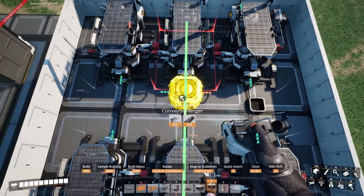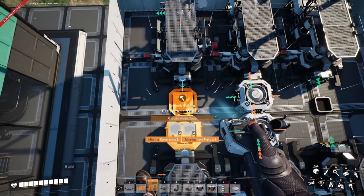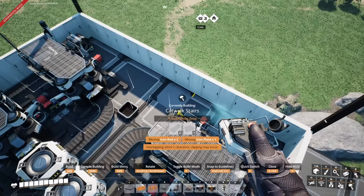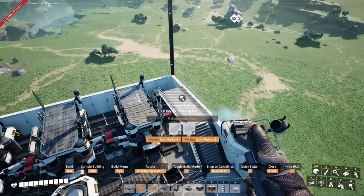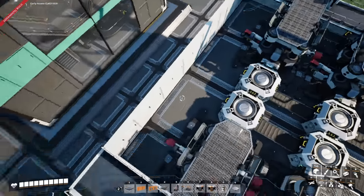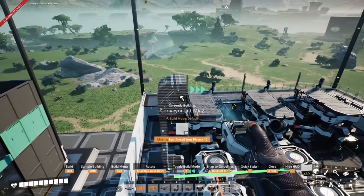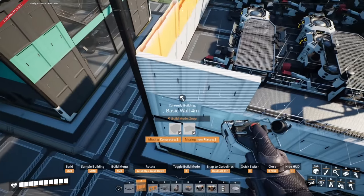Place mergers in front of the two middle and two outside constructors. Connect these with mark 1 belts, but make sure to connect the screw line with a mark 2 belt. I've placed a stairwell on either side and run a walkway around the side — one side will eventually go up to the next level, and the other allows you to walk down onto this floor. The screws and iron plates will run up to the next floor. Fill in the walls and get prepped for the next level.